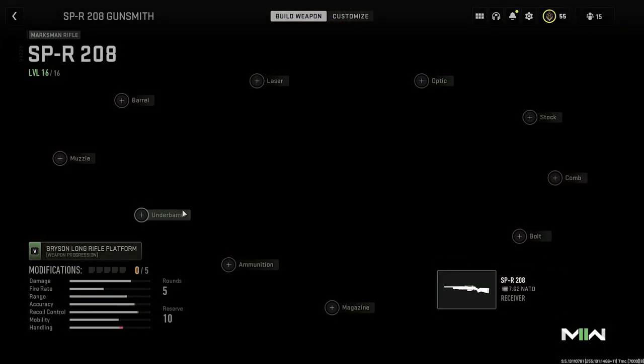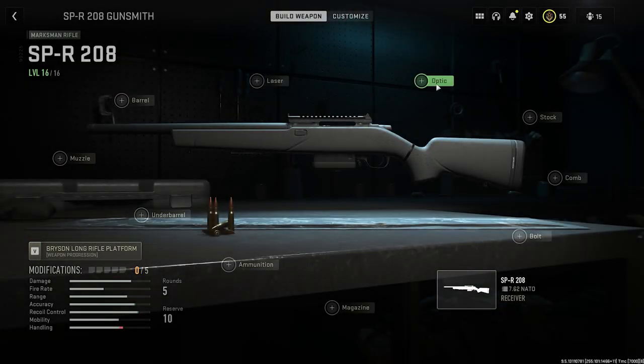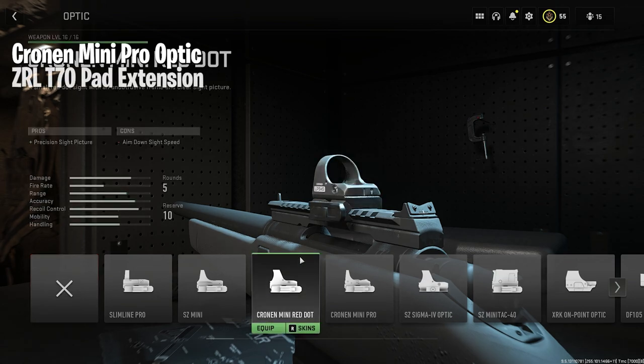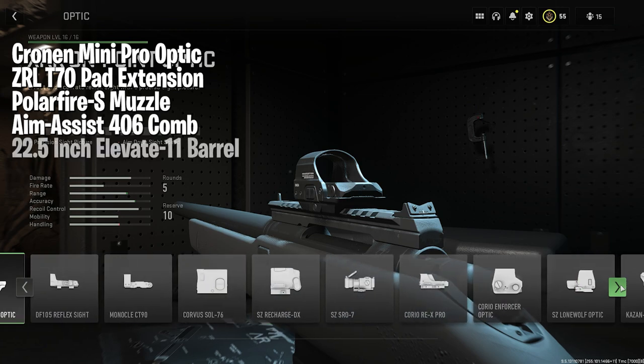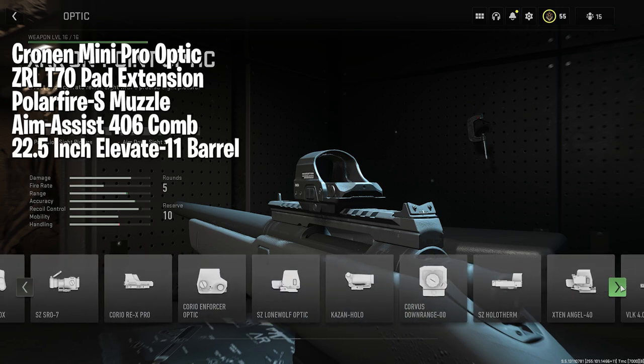At number eight today is the SBR-208 with the Cronin Mini Pro Optic, the ZRL-T70 pad extension, the Polarfire S-Muzzle, the Amos's 406 comb, and the 22.5-inch Elevate 11 barrel.